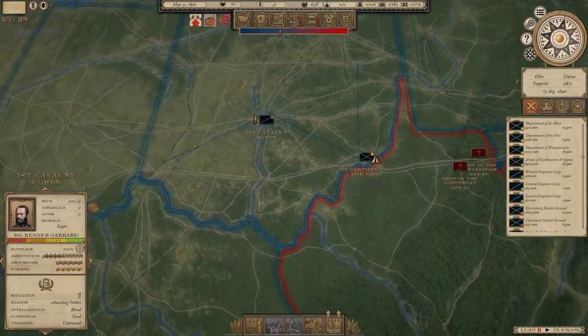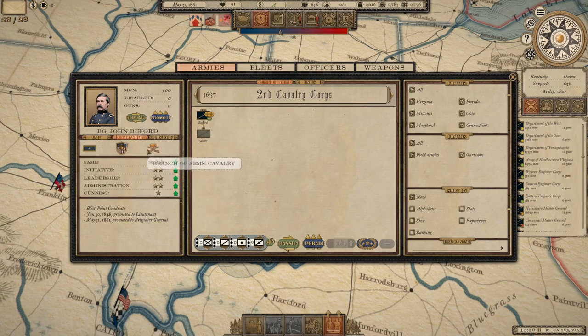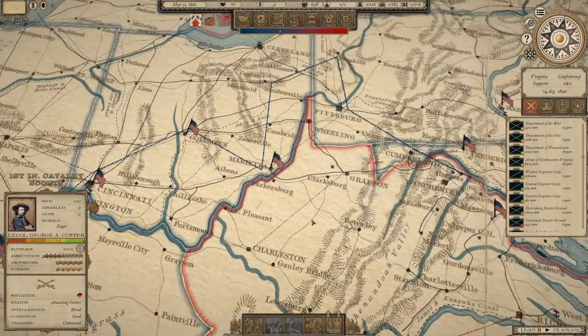Interestingly, the game assigned Brigadier General John Buford — Cavalry Commander — to the 2nd Cavalry Corps. Buford was famously one of the generals at Gettysburg on the first day who is partly responsible for saving the Union forces in that battle. To make it even more interesting, I put Lieutenant Colonel George Custer under him. That'll be an interesting matchup — we'll see how that works out in practice.